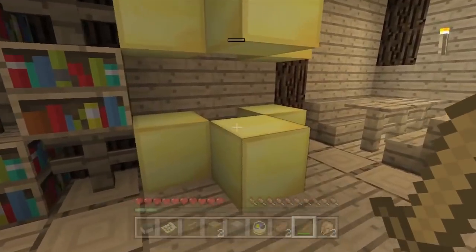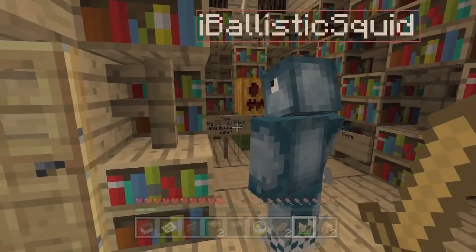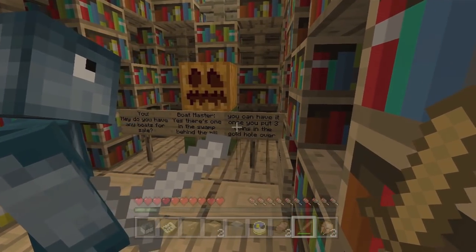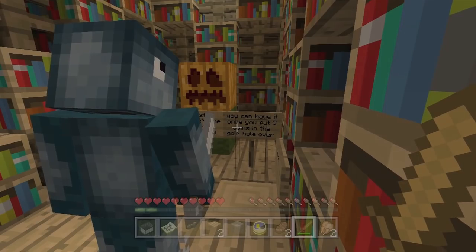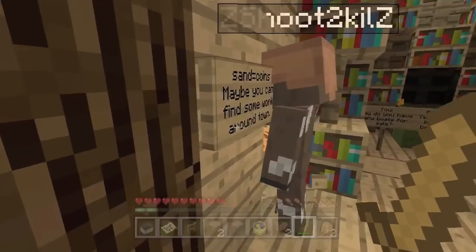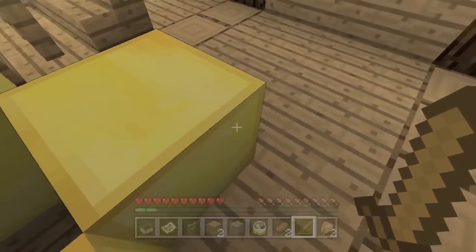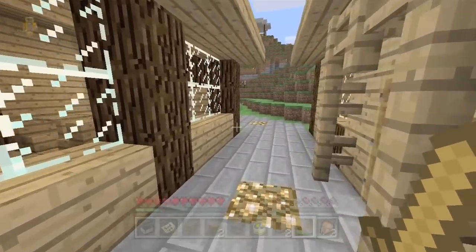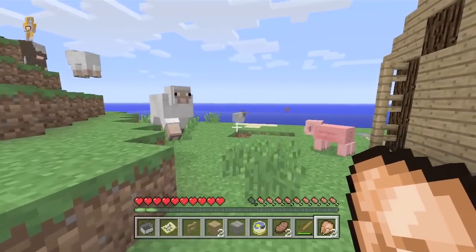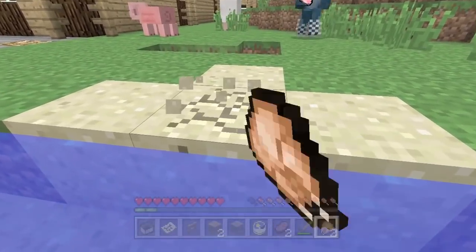It's your turn to put on a silly voice. And Daisy, you leave his head on for now - he's got to speak. Do you have any boats for sale? Yes, there's one in the swamp behind the hill. You can have it if you put three coins in the gold hole. Sand equals coins! We need to find three pieces of sand and put them in this gold hole. I found a pile of money, Squid - look at this pile of money.